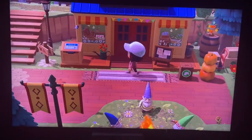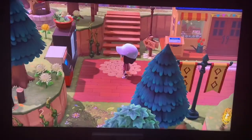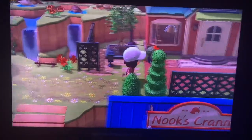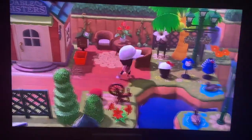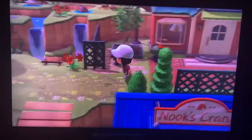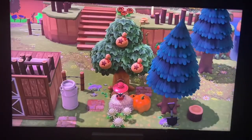And we come to Nook's Cranny. Let's go up and see what we can find. And we find our Mable Sisters. I love how this is set up. I love all the little pieces of clothing outside as well, and a little fun sitting area. Keep heading over.